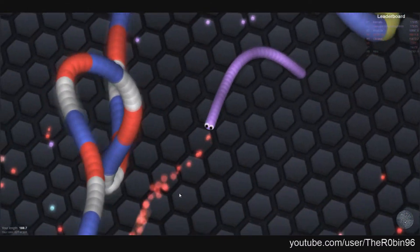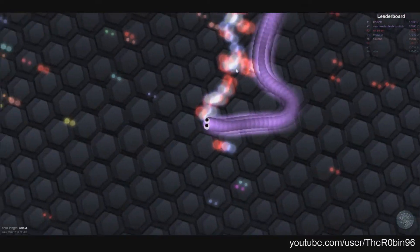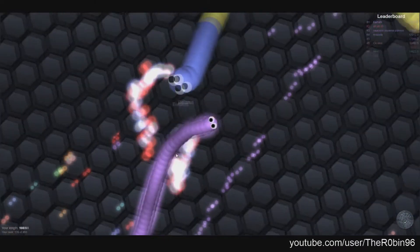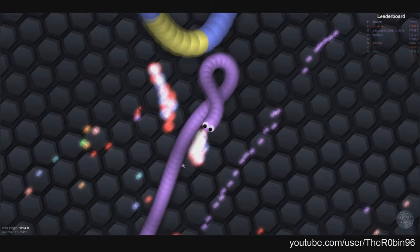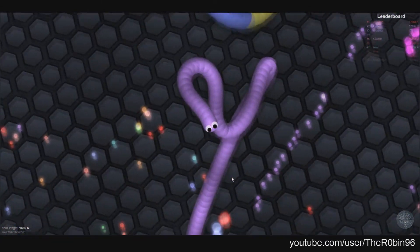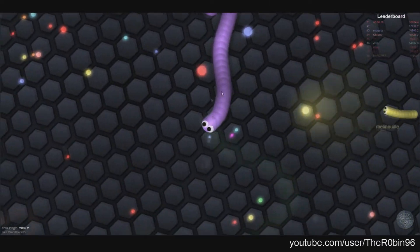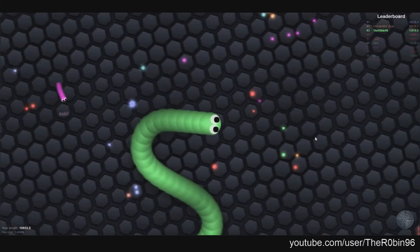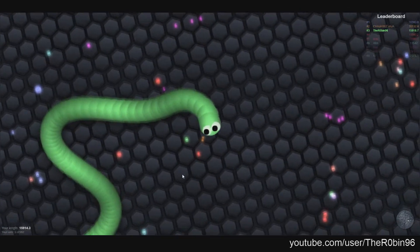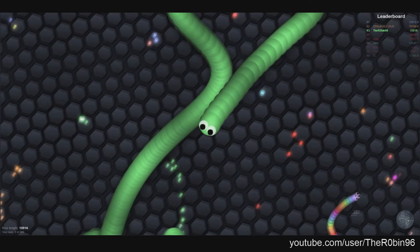When you are playing you can always boost. You boost by left clicking or right clicking. When you boost you go faster, but you also lose length — so don't boost all the time because you will lose too much length. Once you are really big, it's good to stay out of the center because there are a lot of small snakes there. Stay at the border of the world instead.